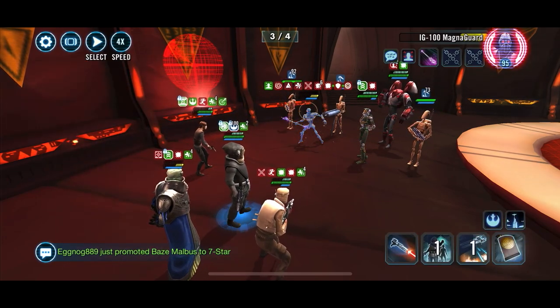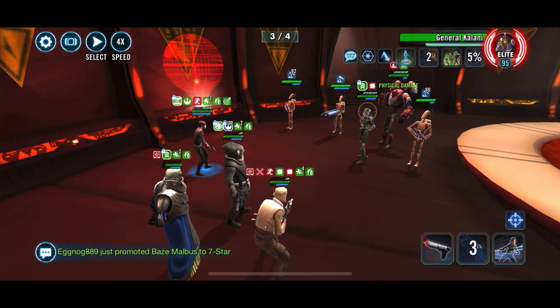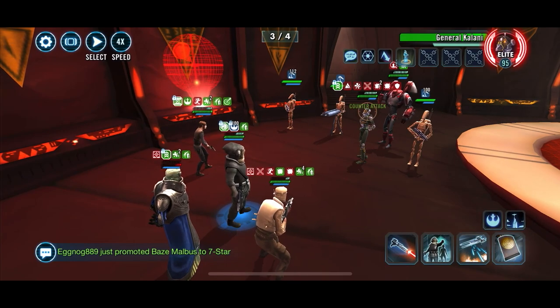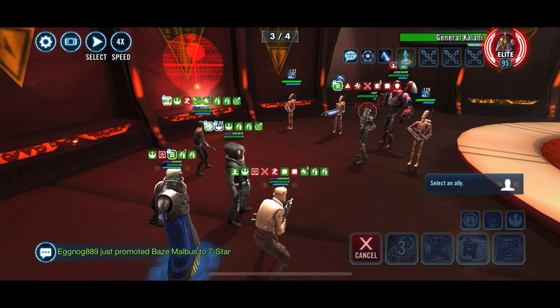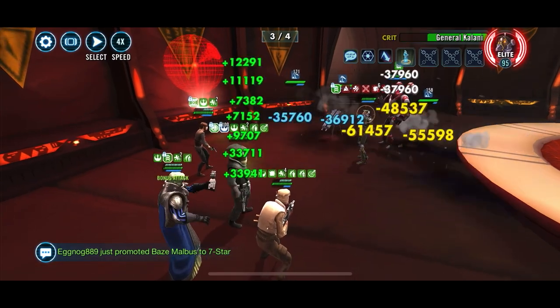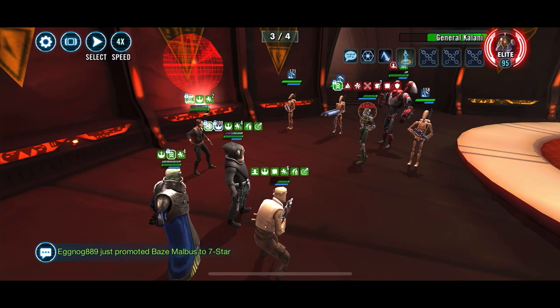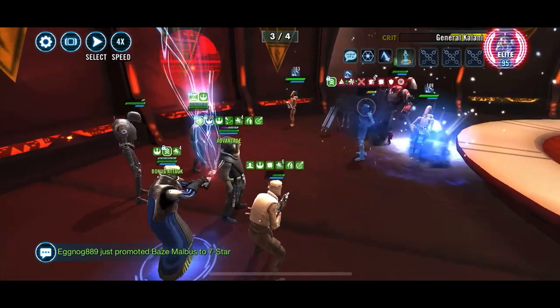If you can't land the ability block on IG-100, you can try to stun him with Jyn's Truncheon Strike. It's quite effective, but it's better to use it consistently on targets of opportunity with the most turn meter so that she keeps taking back-to-back turns: Truncheon Strike, basic, Truncheon Strike, basic — removing so much enemy turn meter, especially combined with the 15 she's gaining from Wat's tech. I've modded my Jyn Erso to around 320 speed, which is quite quick.